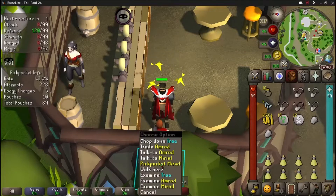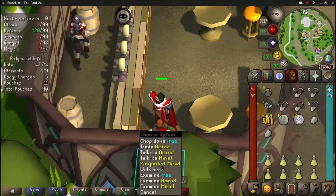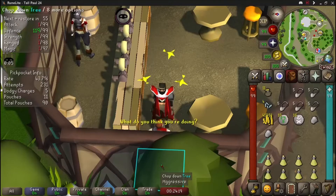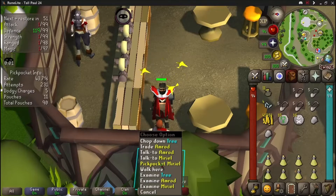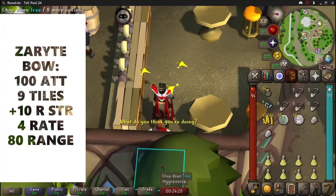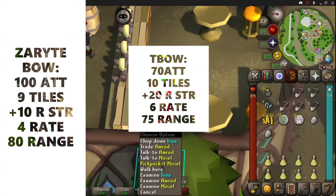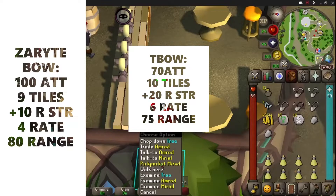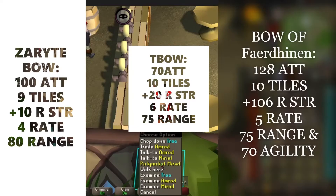Hey guys, back on the video today we're talking about the Zarite bow and how it's going to enter the market and how it's going to affect it in my opinion. I'm just going to give you a rundown of what we already know. The Zarite bow is coming from the next update — it's going to have a 9-tile range, +100 ranged attack, +10 range strength, and a 4 attack rate. Just to give you a rundown of how it's going to compare to all the other bows.